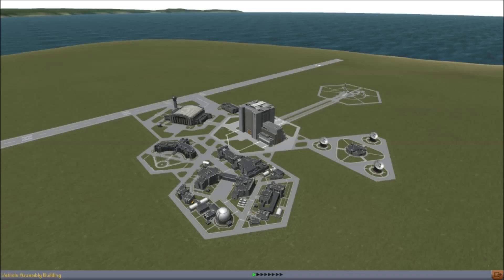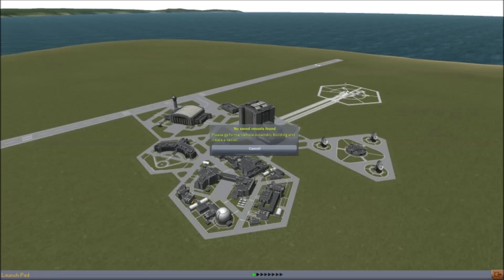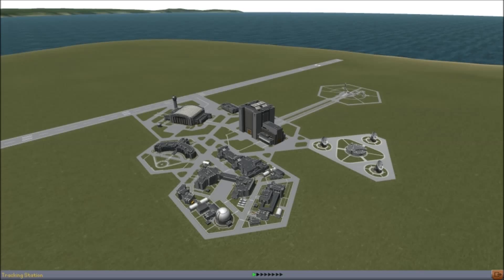Starting the game, we have a few facilities that are readily available to us. We have the launch pad, which will let us see anything that we're about to launch — we have nothing to launch yet, therefore we have no reason to go there. Going clockwise, we have the tracking station, which lets us see any missions that we currently have going on, or it lets us look at the solar system. Let's take a little bit of a brief peek and see what's in store.